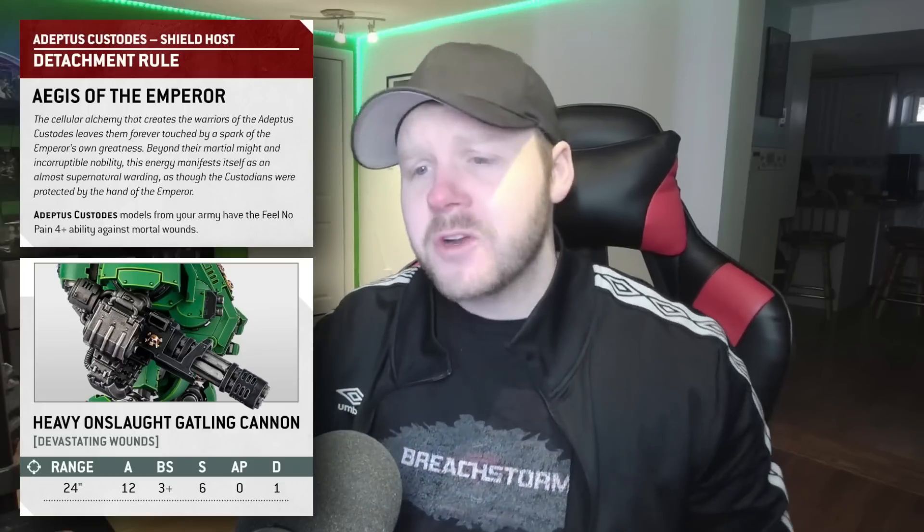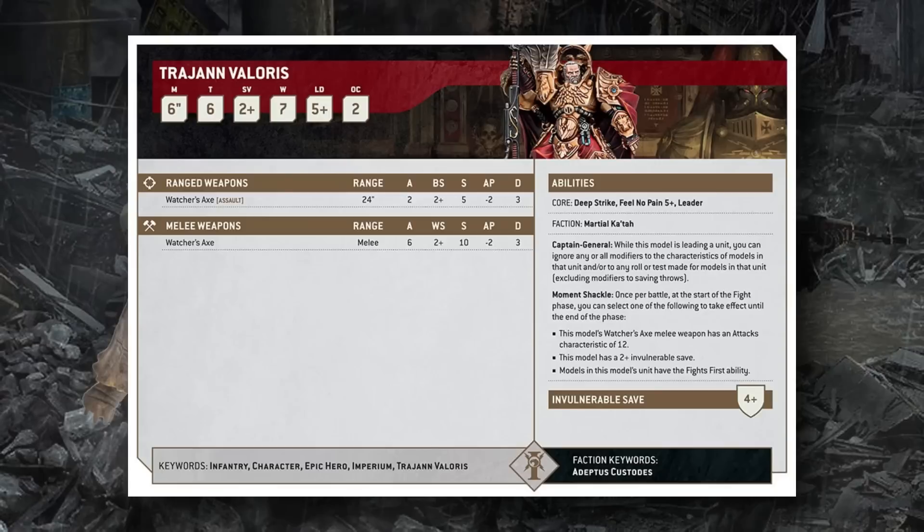The first spotlight is the great man himself: Captain-General Trajann Valoris, and this dude is incredible. He has a pretty strong base profile — Custodians are increasing in toughness from T5 to T6, with Trajann at that T6 level, though only 7 wounds, a slight trade-off from his previous 8. He has a 2+ save, an Objective Control value of 2 — which will be standard for most Custodian infantry — a very strong Leadership value, and a bunch of powerful core abilities including Deep Strike built in.